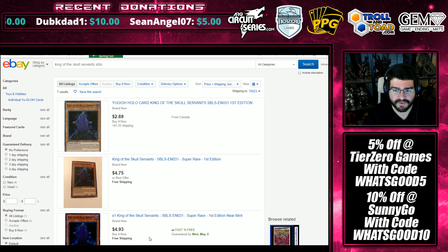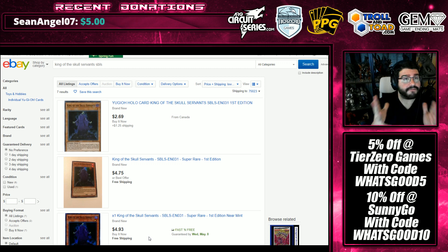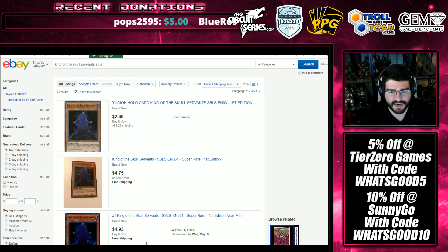King of the Skull Servants Super Rare is going up high as well. I would actually say King of the Skull Servants has a higher ceiling — it's got this kind of fan base that really holds onto it. You see White Mare constantly above $10, and even White Prince is above $1 at this point. I would say I see King of the Skull Servants maintaining a decent price as long as it doesn't see another buyout.